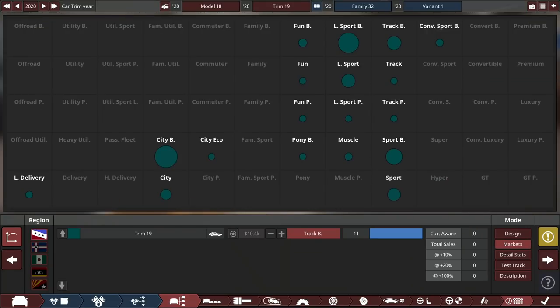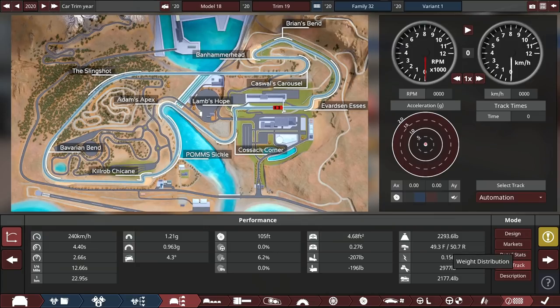Automation estimates how much car sales you get, and we're estimating 11 cars sold per year. The weight distribution isn't perfect — it's 49.3 front, 50.7 rear. The car weighs 2,300 pounds. The Mazda Miata is just under 50-50, actually a little front-biased. We're a little rear-biased, which is very strange, but I'll leave it.